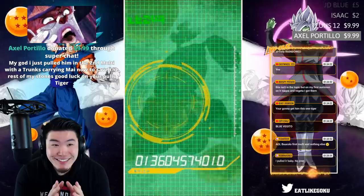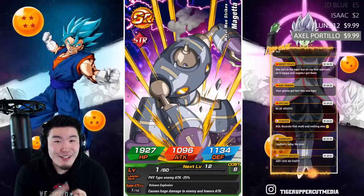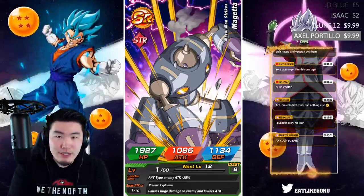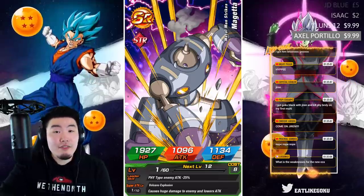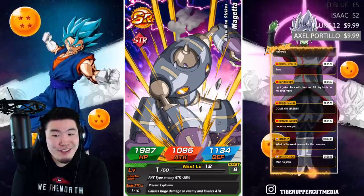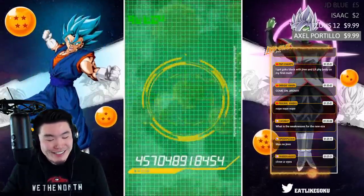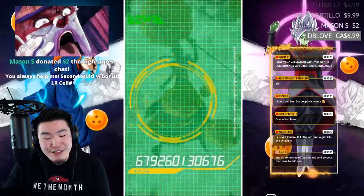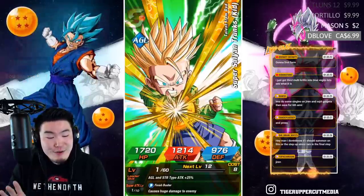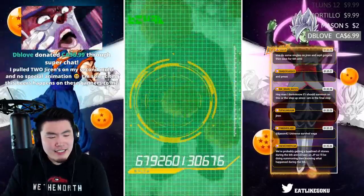Hold on — oh my god, I just pulled him! Krillin — okay so Krillin doesn't actually necessarily mean a featured unit, it could also mean just any LR. I've learned this from past experience so it's not necessarily Jiren, but I think it's Jiren. Come on — just don't be an LR I already have rainbowed, that's all I'm asking. Don't be Rose, don't be INT Gohan, don't be Majin Vegeta.